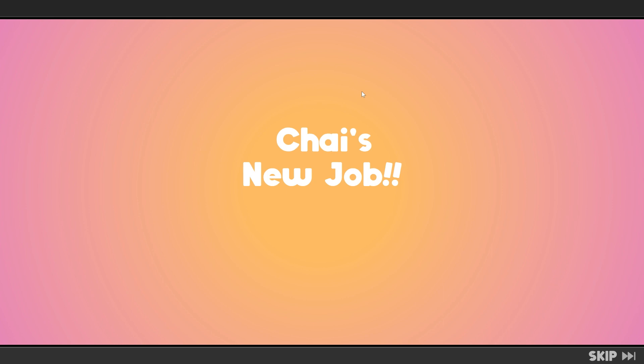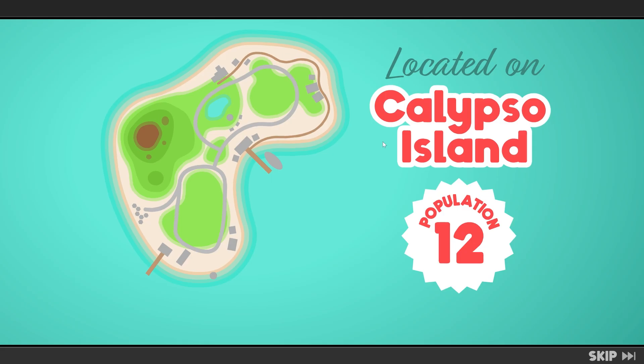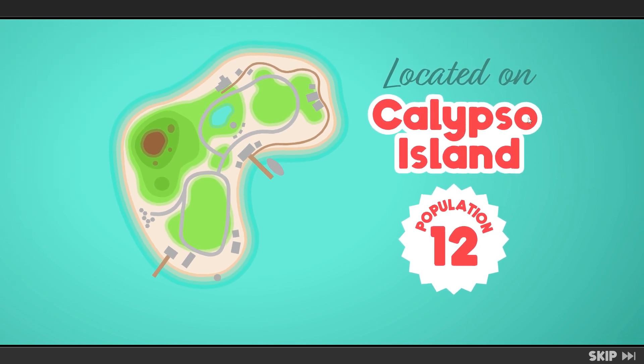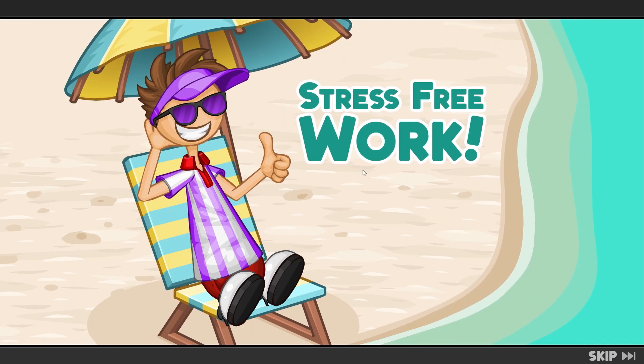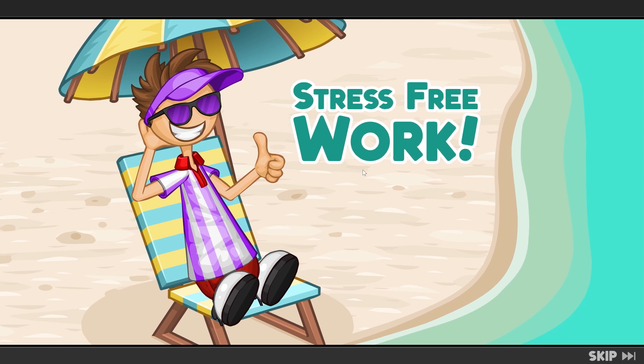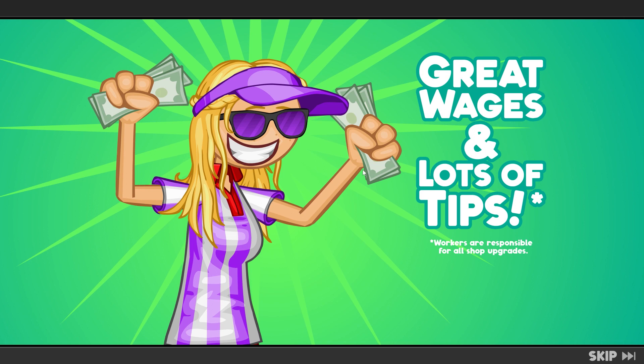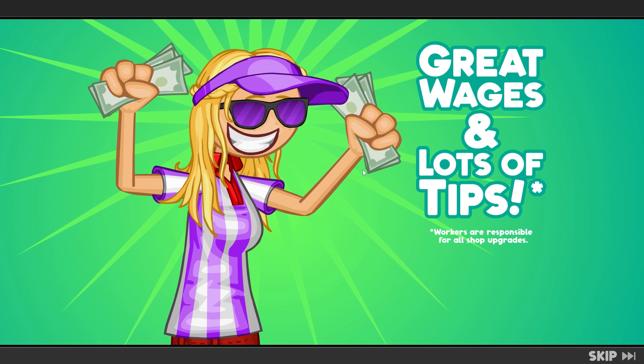Chai's new job. Papa Freezeria Worker's Guide. Located on Calypso Island, population 12. Stress-free work — I wish, there's no such thing as stress-free work. Great wages and lots of tips. Workers are responsible for all shop upgrades.